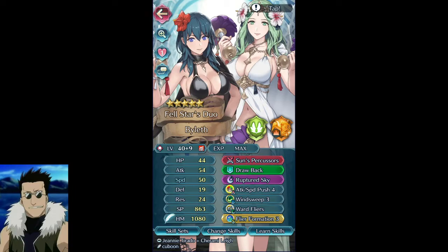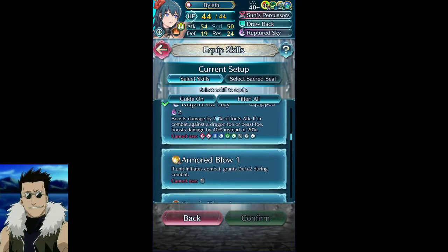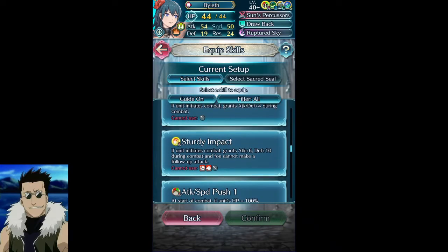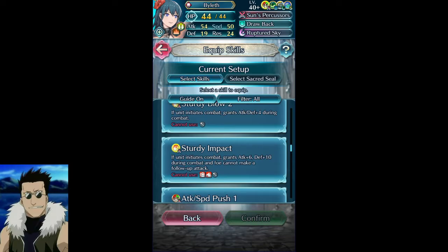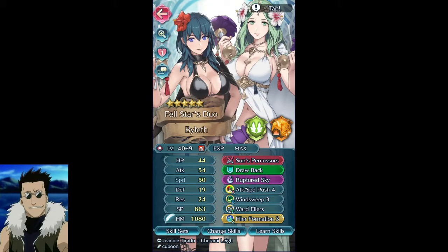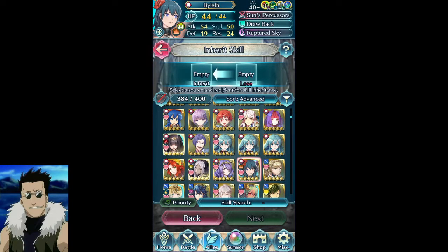There's the build I gave her — Wind Sweep obviously. I also gave her Sturdy Impact because I had one lying around from when I got two Ingrids and was just like, well, I'll just give her one. I haven't used it a whole lot but on defense she's doing pretty well. I think I'll make a defense video this coming Monday just to show you guys what the new defense looks like.